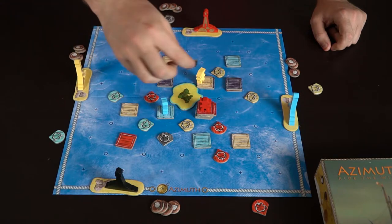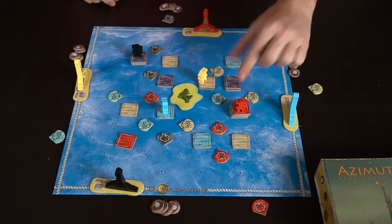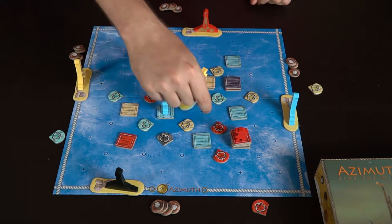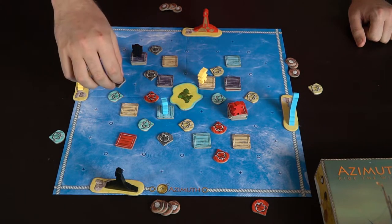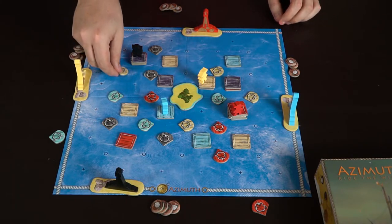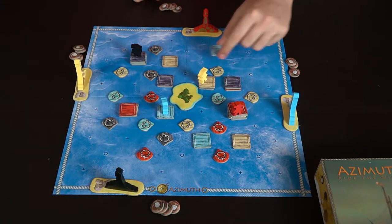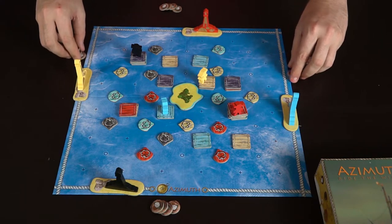Continuing the placement phase: for each wind placed, you look at the bottom tile of that color and move it accordingly. Blue moves to the nearest blue position, black moves black rafts, and so on. Once all wind pieces are placed, there's no more wind left to place. Phase two begins — now you use coconuts, move from raft to raft, or rotate your own wind 90 degrees.